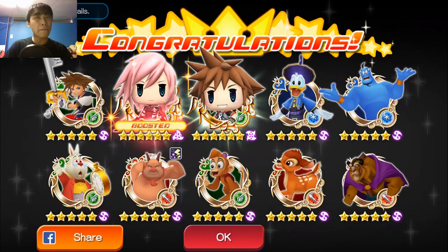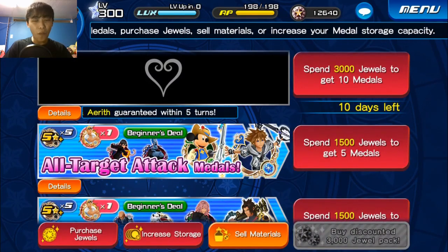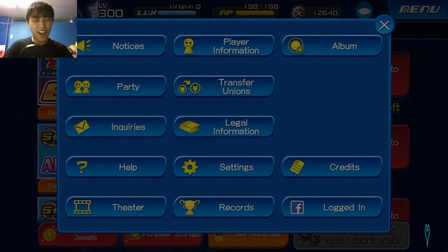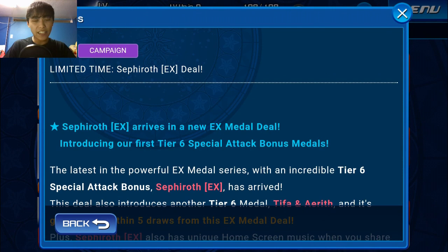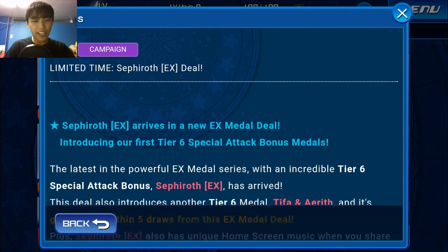It is 12 PM PST, and that means we have a new banner. We've got to read the notice first. So here is our notice: it is going to be the limited time Sephiroth EX deal. Let's take a look at this — if the banner would load. There we go.